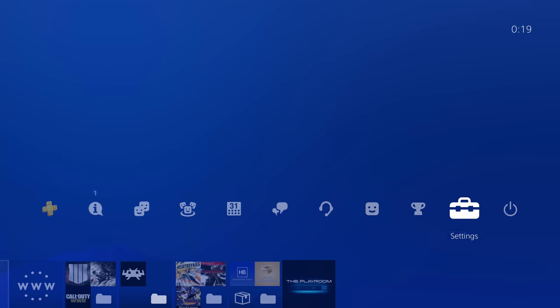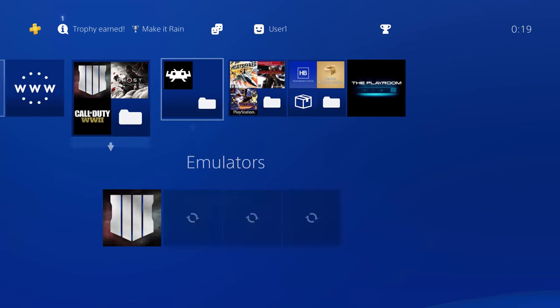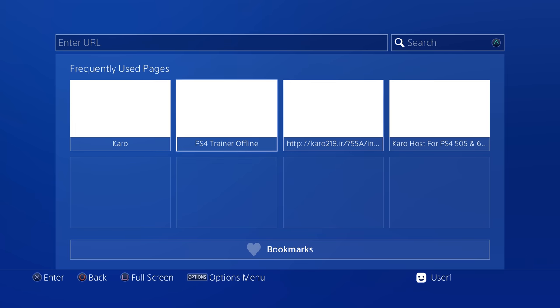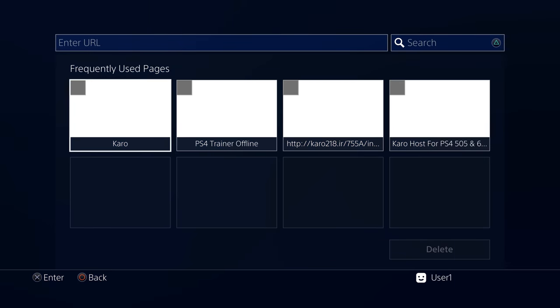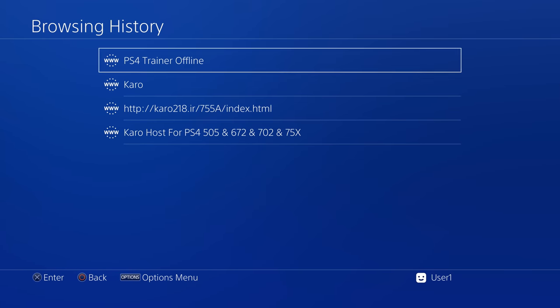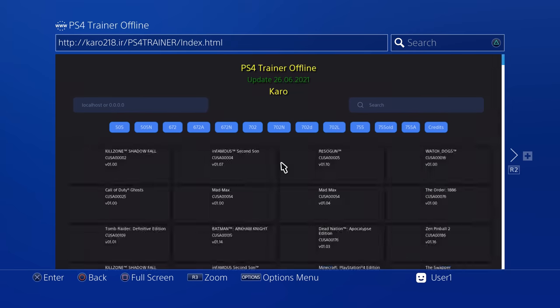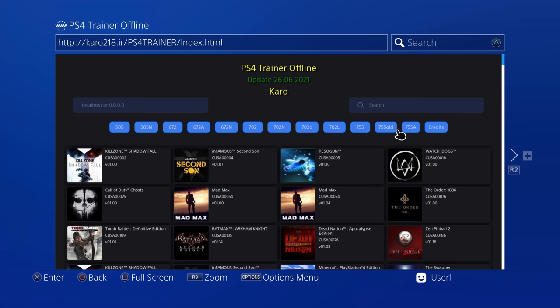So now we can just hit the middle button and turn off our network connection. Go down to network and turn it off in the settings. So now when I go back onto the internet, it should have bookmarked the PS4 trainer — the offline version, as you can see right there. So we can basically delete everything else that's in here and clear our cookies to give us a better chance of loading the exploit successfully. And if I go onto the trainer now, you can see it loads much faster. And then we can go to 755A to take us to the exploit that we cached.